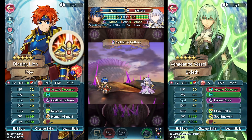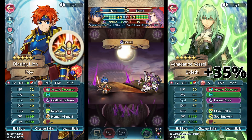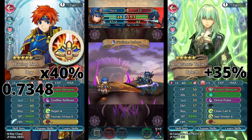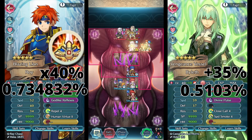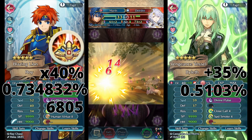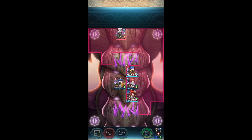Let me give you a quick demonstration of why there is so much diminishing return with stacking damage reduction. Roy has one more damage reduction skill than Bylis, but Godlike Reflexes only gives 40% damage reduction while Divine Pulse gives 75% — that's a plus 35% for Bylis compared to Roy's ×40%. After adding up, Roy gets down to 0.734832% damage remaining while Bylis gets down to 0.5103%. In 50 HP terms, Roy survives 6,804 damage while Bylis survives 9,799 — nearly 3,000 extra. That makes dragons already 3 times less survivable than infantry units.